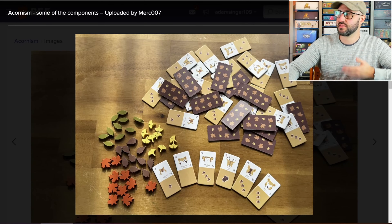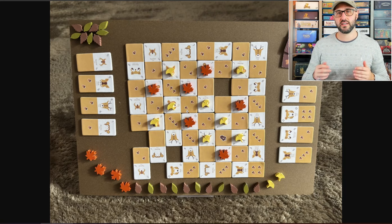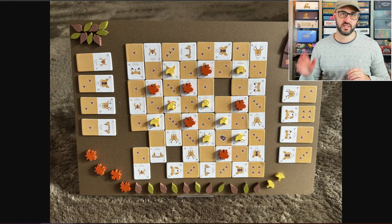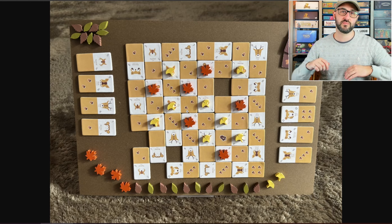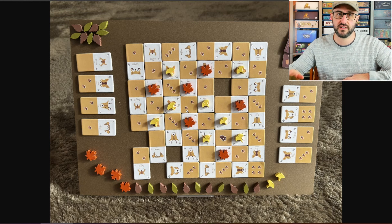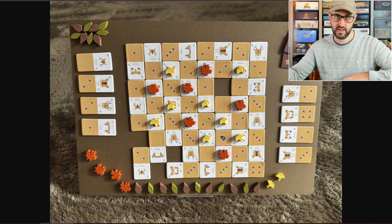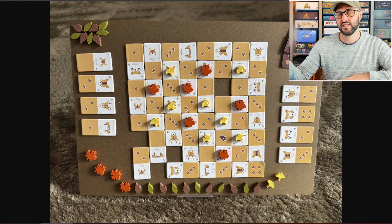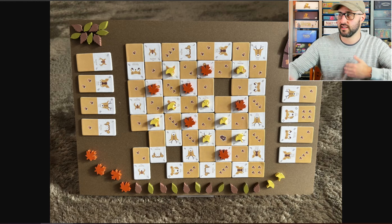The game starts with a single tile on the table, and players take turns choosing a tile from their hand and placing it following the placement rules, which are pretty simple. All you have to do is place it adjacent to an existing tile, and you can never have an animal side by side with an animal, or an acorn side by side with an acorn — meaning the images on each side must alternate, as you can see in this example.